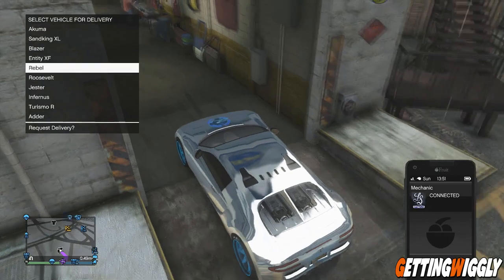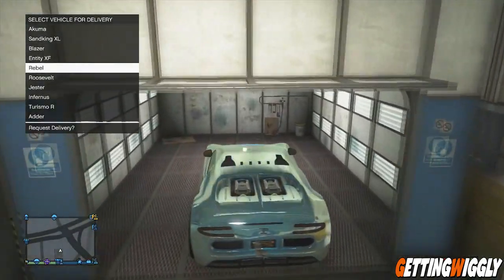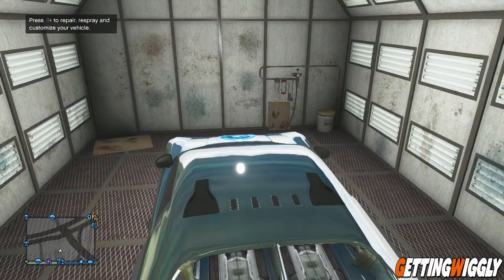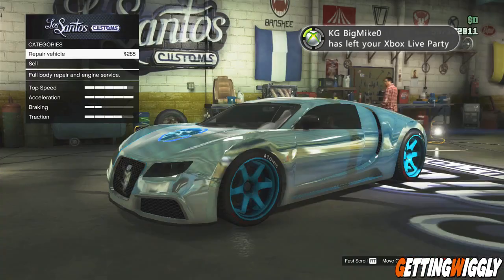In this example I'm selling my Adder for $728,000. Once the screen's up, go ahead and pull on into the spot and request any vehicle. Once it's requested, press right on the d-pad so you can repair and respray your vehicle.